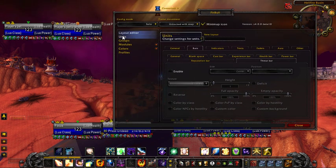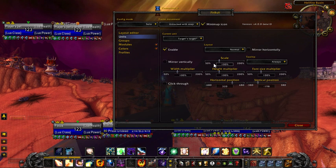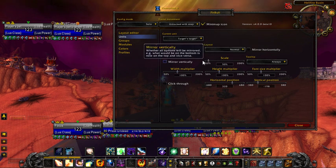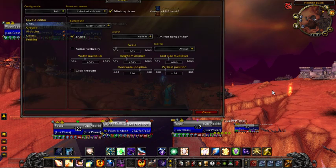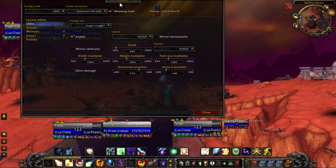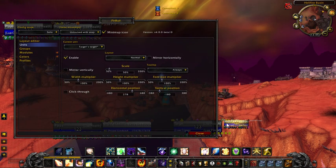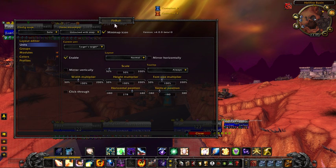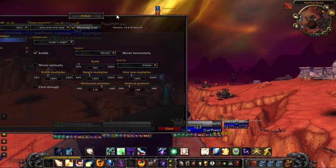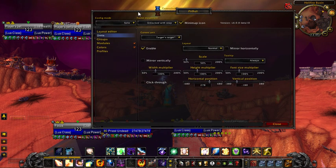If you want to change the size of an individual bar or certain details, I can go into my Target's Target, for instance, and just shrink the scale. And now that's small, which is good — I do like those small. I can do that for whatever bars I want individually. I can also change the text, so if it's now way too small to read, I can fix the text in there. So that's my basic sort of layout when I'm soloing.